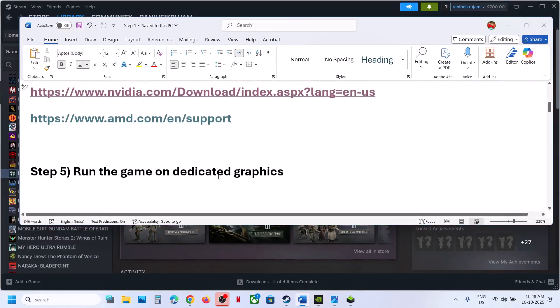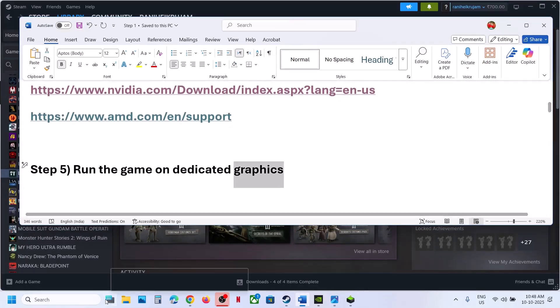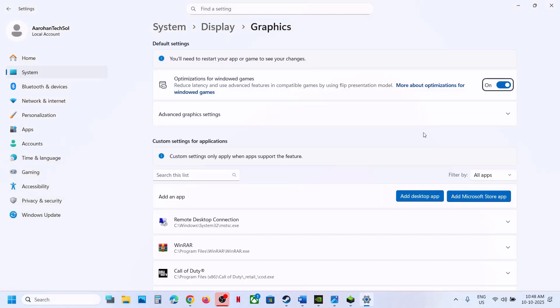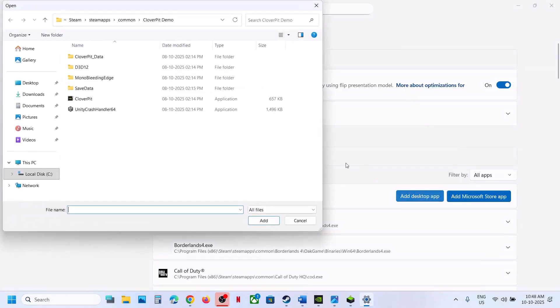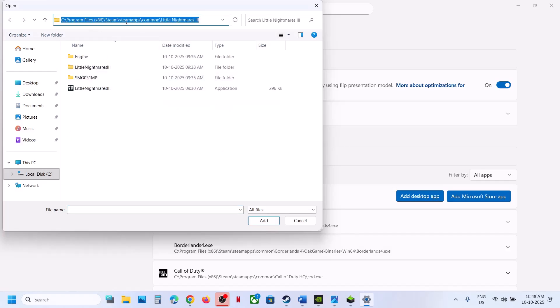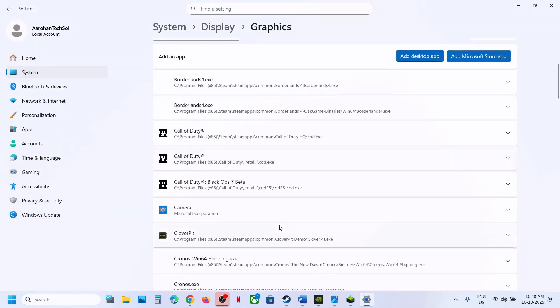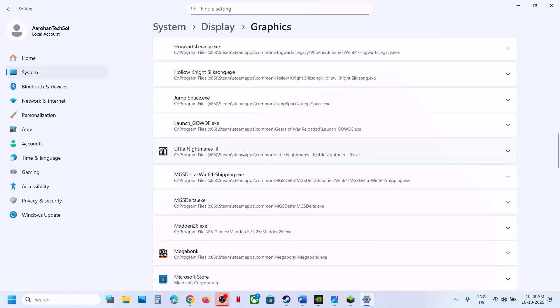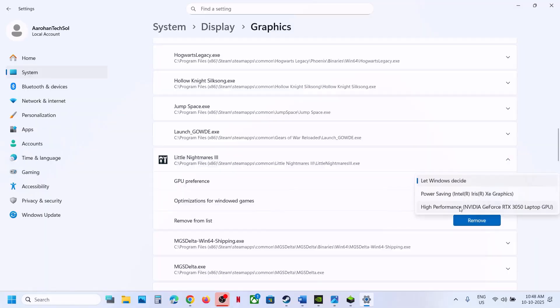Still not working? The next step is to run the game on the dedicated graphics card. For this, type in Graphics Settings in the Windows search box. Click on Graphics Settings and then click on Add Desktop App. Go to the game installation folder wherever the game is installed. Select the game exe file, click on Add. Once the game is added, find the game in the list and click on the game, then select High Performance.